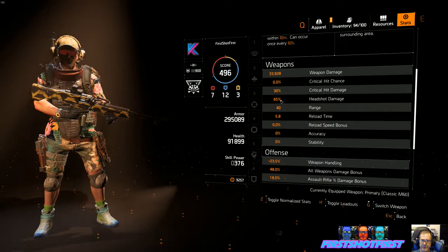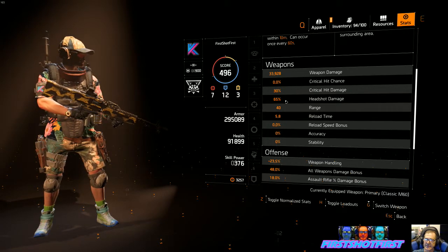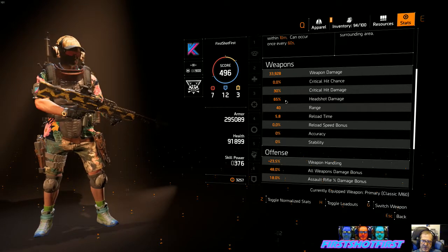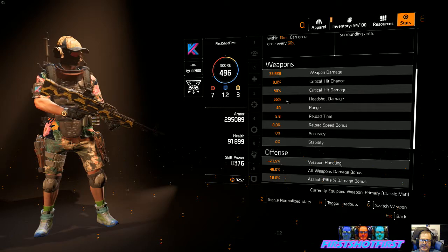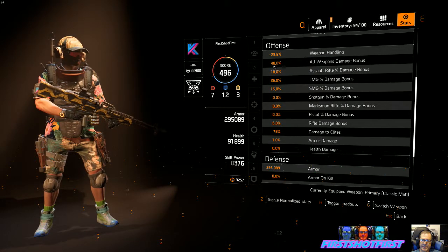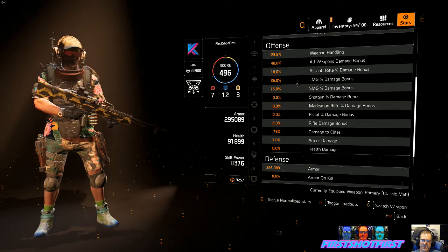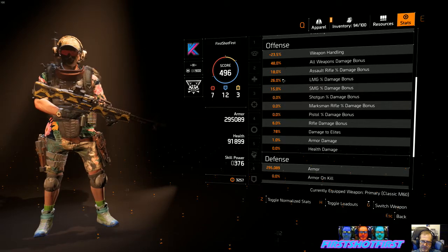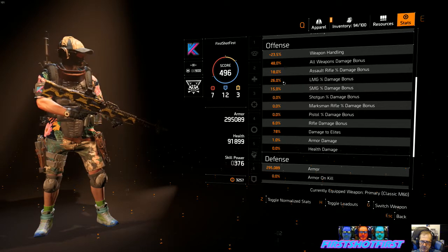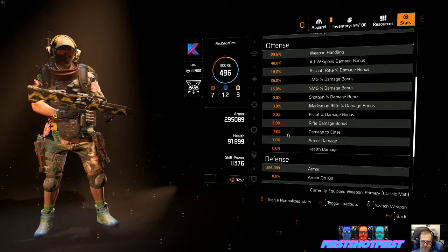Headshot damage is a little less — I forget what I changed, but the change was higher. Total weapon damage bonus is almost 50%, LMG is 26%. Those numbers change a little bit depending on the gear I mentioned — this drops a little lower, that drops higher. Damage to elites is almost 80%, and I think that's because of the scope.